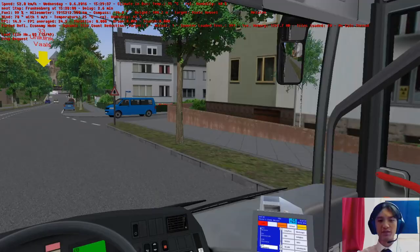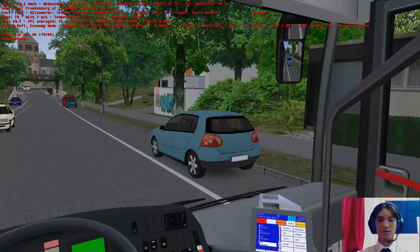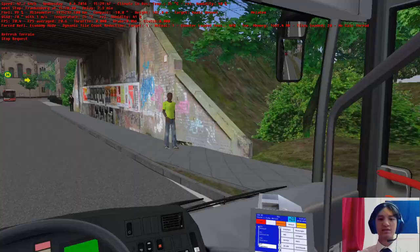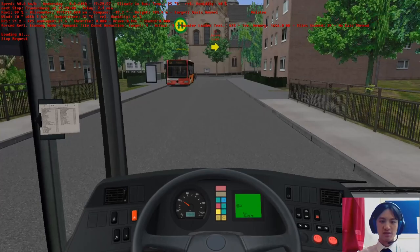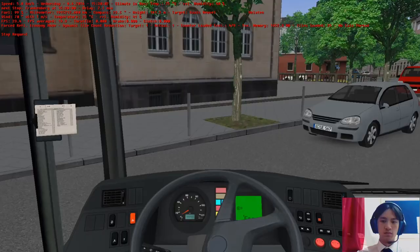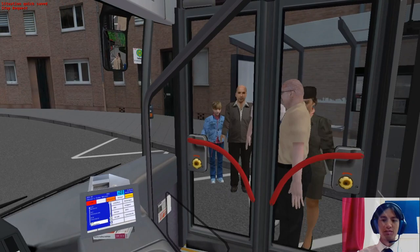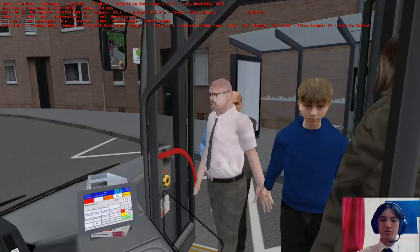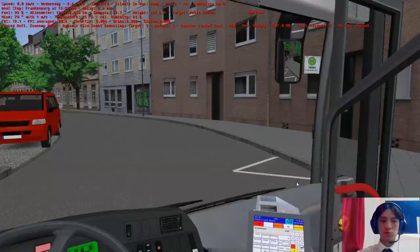German registration plates are white and Dutch ones are yellow — you can actually tell the difference. British ones, however, are both white on the front and yellow on the back, funnily enough. You can see how laggy it is. Some nice little graffiti — I don't like graffiti actually. The bus is quite long, which makes it quite tricky.